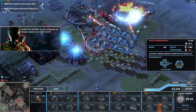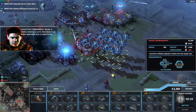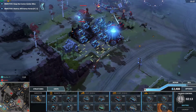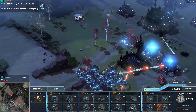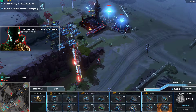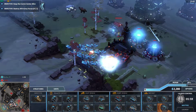The insurgents are trying to capture our comms center. Retake it — and if you can't, then blow it up. Better destroyed than in rebel hands. This has actually turned out really well for me — I can kind of pick off their units as well. Let's just do that. Here's your bomber coming in.